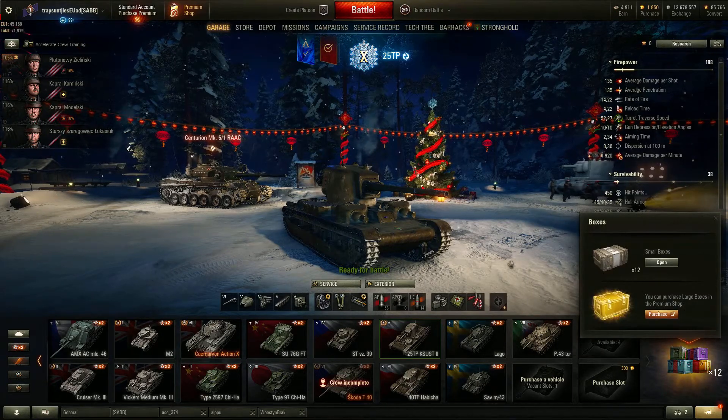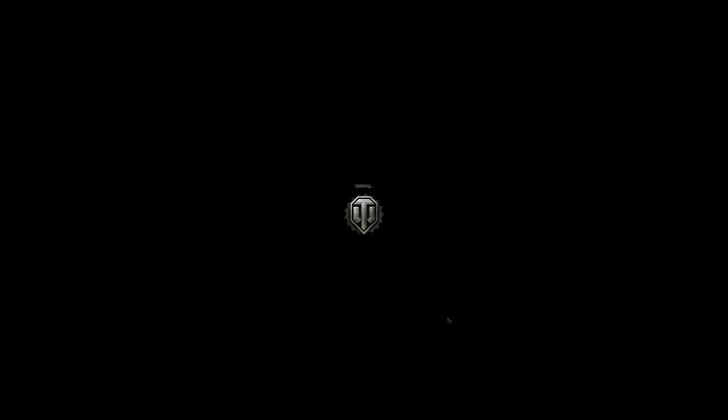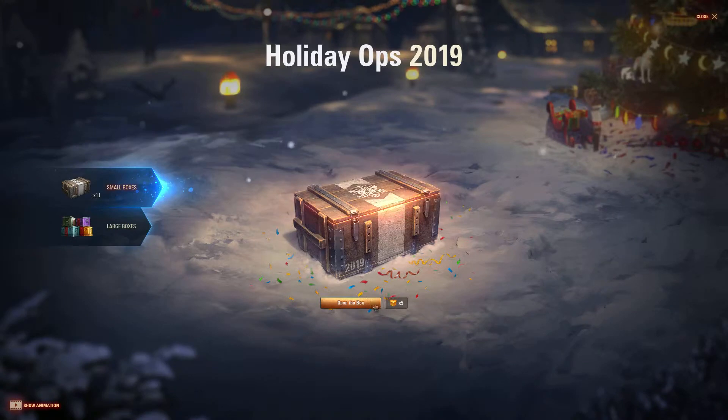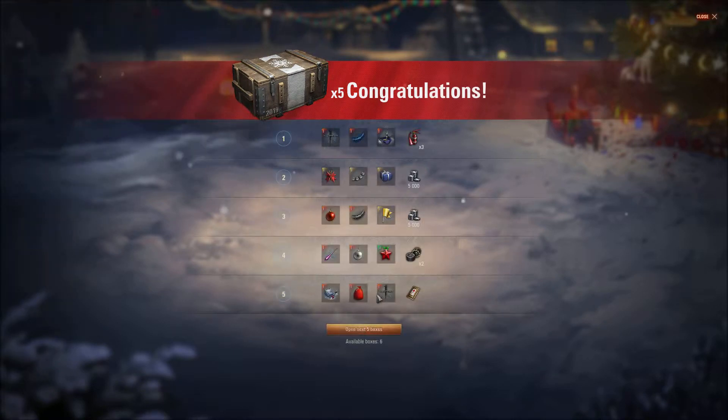These boxes contain decorations. If you go to the boxes, you can open them one by one, but I wouldn't recommend it because most of them are relatively useless individually. What I do is go to the times five option and open five boxes at once — then you've got a much better chance of actually getting something useful in a set of boxes that you open.